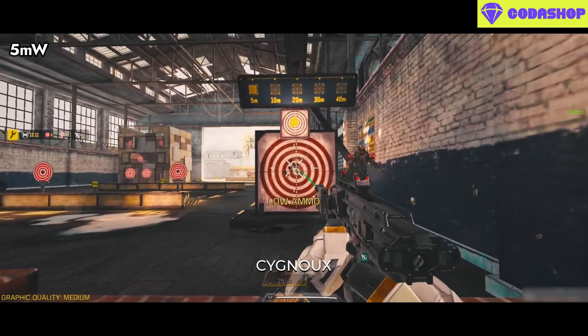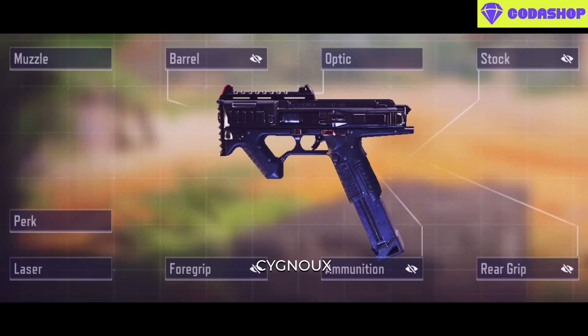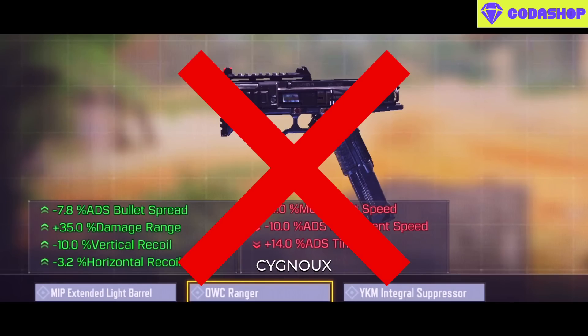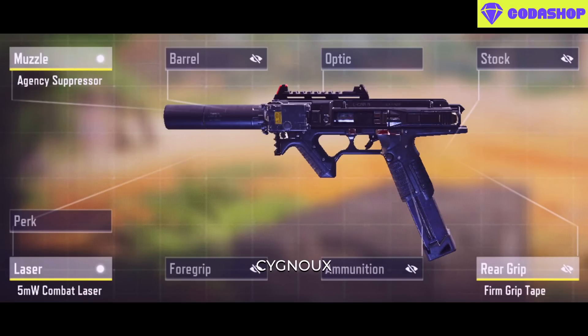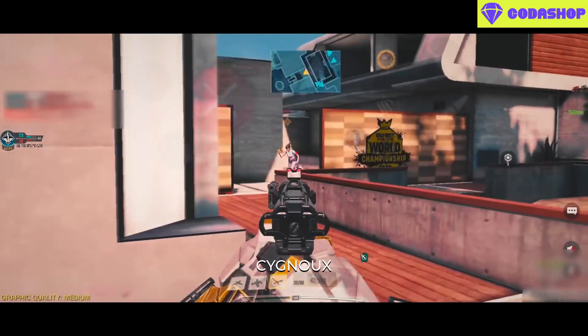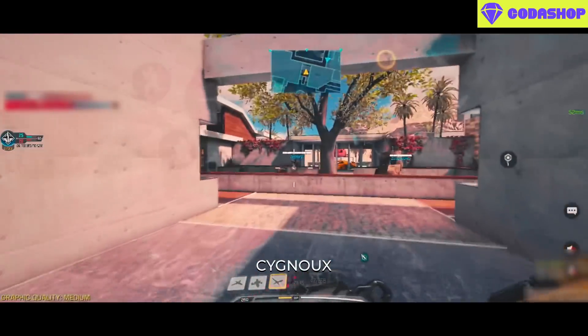The KSP45 is the other new weapon released this season and there's an in-depth analysis available. For the gunsmith build, make sure to use the Combat Laser and do not use attachments that slow ADS speed. Use Firm Grip for faster ADS speed; a suppressor helps conceal location. I chose Fast Reload over Extended Mag because with 20 bullets, recoil isn't getting worse and is easy to manage, and a 0.8-second reload cancel is very fast — even mid-gunfight, doing a slide to reload completes it quickly.